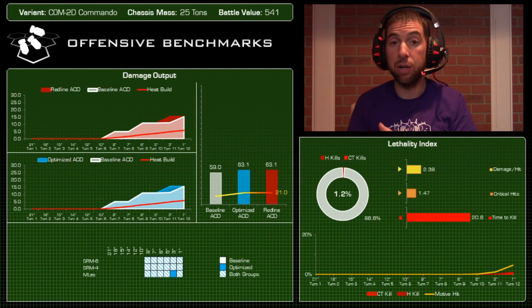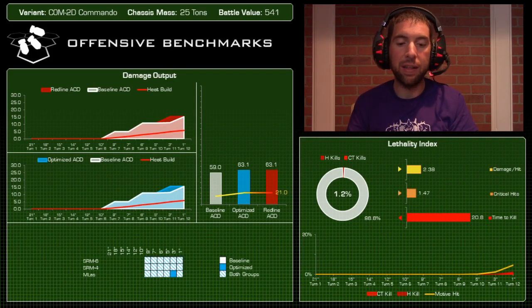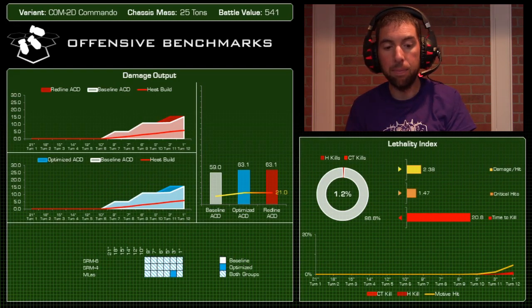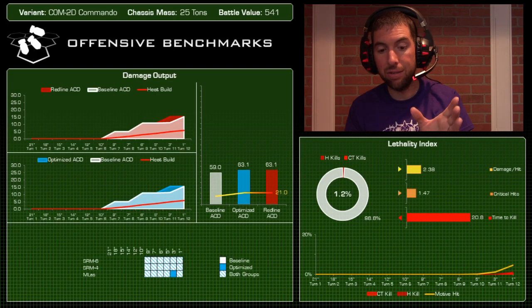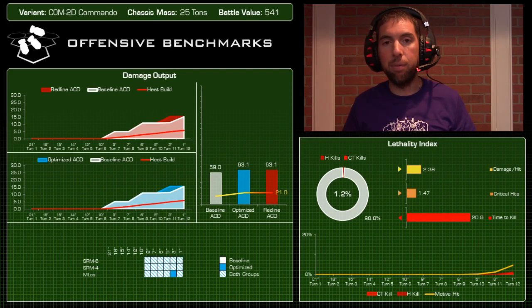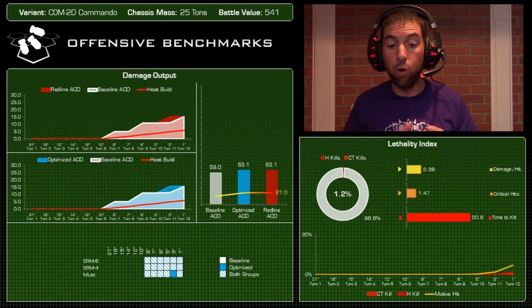The red-line and optimized damage look the same, clocking in at 63.1 points of damage. Considering that damage is all done in a very condensed part of the benchmark — turns seven to twelve — there are six turns where it's actually doing damage, and that's substantial. For reference, we just looked at the Locust, which had a similar optimized number, but with those LRM-5s it was able to deal damage almost immediately. The Commando is a pretty potent mech when it gets in range.